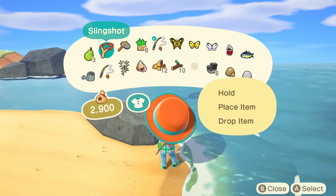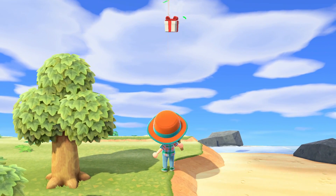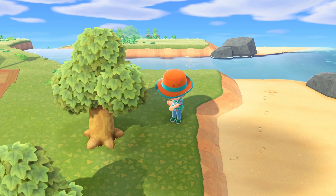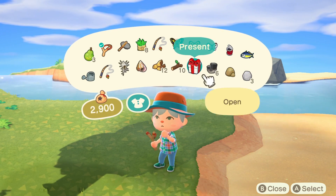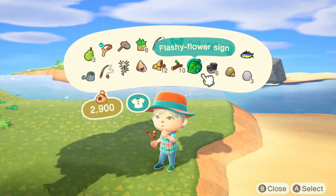You will have it in your items list, which you'll be able to select using the menu system. Hold it and then press A whenever you want to fire it. You need to be shooting directly upwards to be able to get the balloon, so you need to be in line with it. Track it across the screen and then press A when you're in line with it, and that will bring down the present and the balloon.